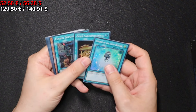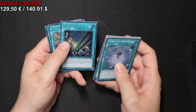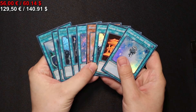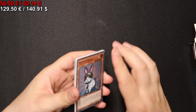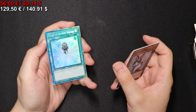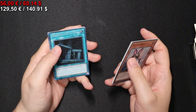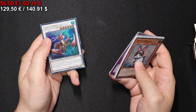Onto the next pack we go. A Rescue Cat and a Charge of the Light Brigade, both Secret Rare. And that's it here. A Magic Card pack — only a single Rescue Cat. Speaking of Rescue Animal, we have a Charge of the Light Brigade in the Collector Rare treatment. Also looks really nice. A Preparation of Rites Secret Rare. A Solemn Strike Secret Rare. And that's it here.